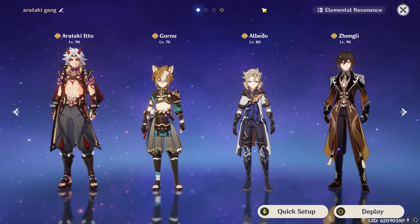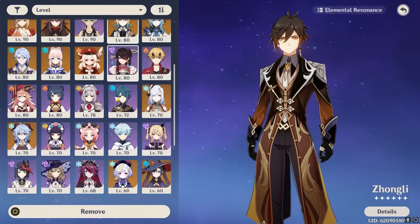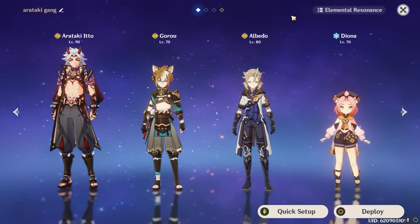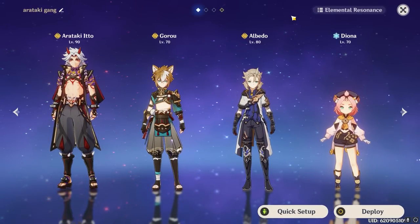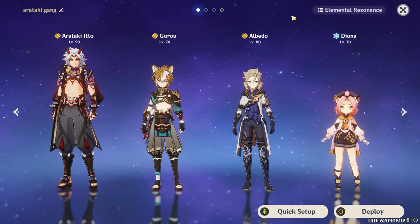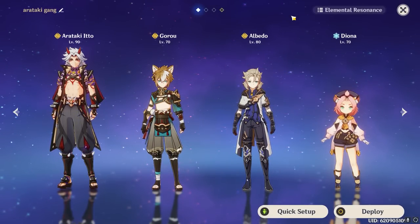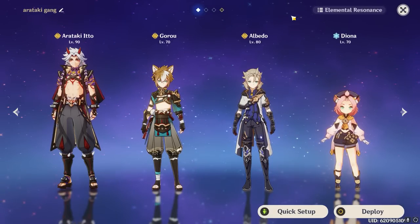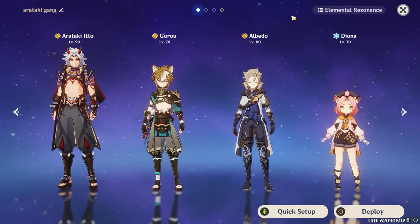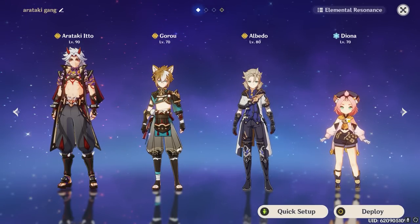If you don't have Zhongli for the fourth Geo slot — or he's already in the third slot — I'd almost exclusively recommend branching into triple Geo instead of forcing mono Geo, since no other Geo unit provides a reliable shield besides Noelle, whose shield has horrible downtime when she isn't the main DPS. For the fourth character slot, my biggest recommendation is Diona for her ability to consistently shield Itto, activate Geo resonance, provide healing, and even build as a buffer — providing a lot of utility in one character.